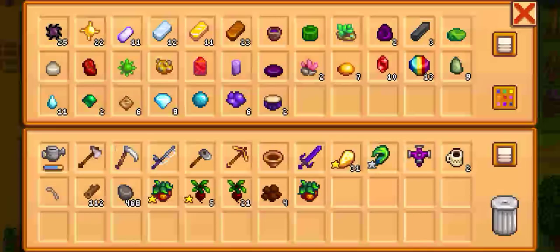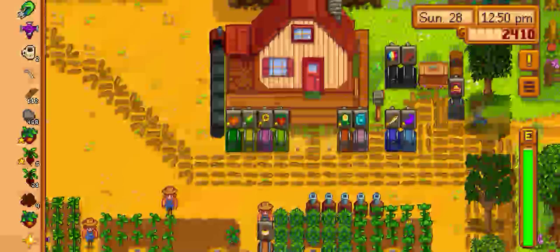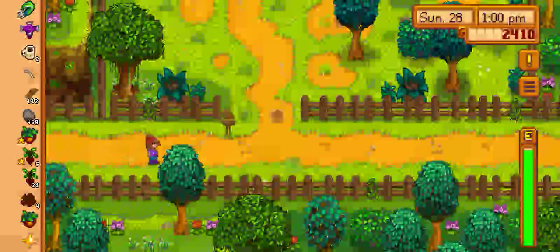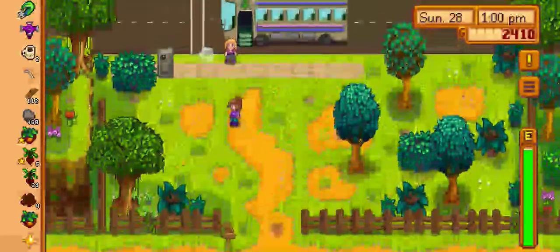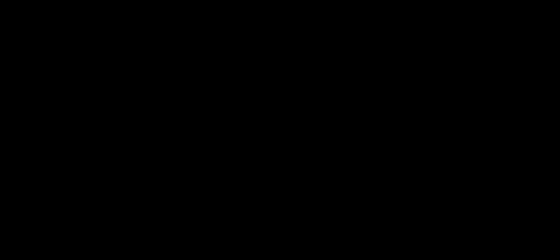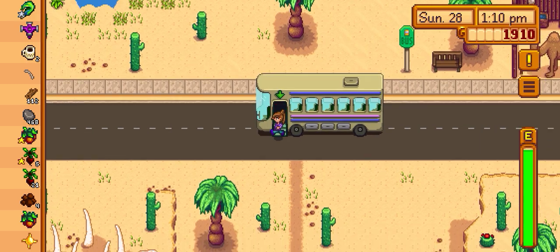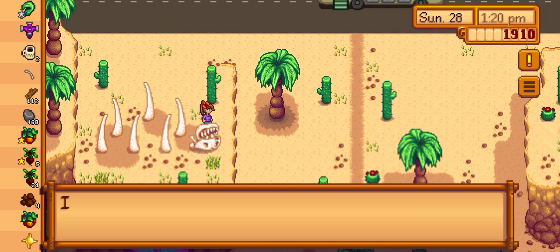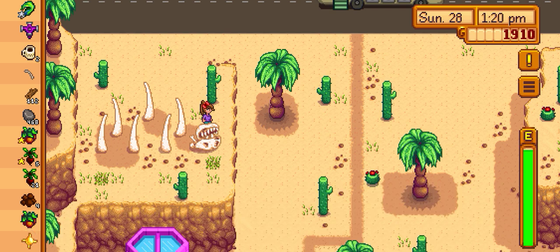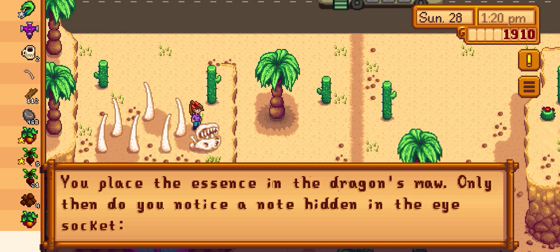The sand dragon — I think it likes solar essence. Let's bring the solar essence to the sand dragon in the Calico desert. Let's go and buy another seed of geodes, maybe we need that. This is the sun dragon in the desert sun, so I think this solar essence fits because it's a desert sun.